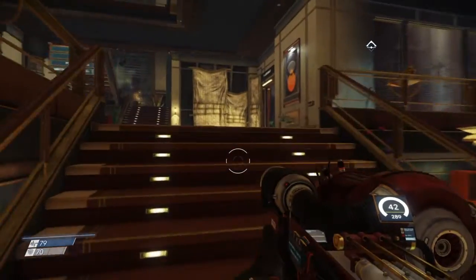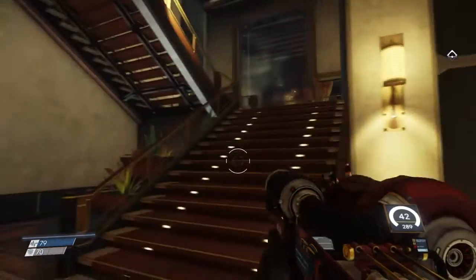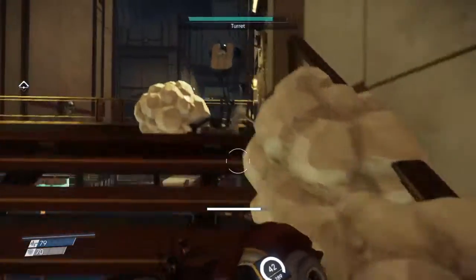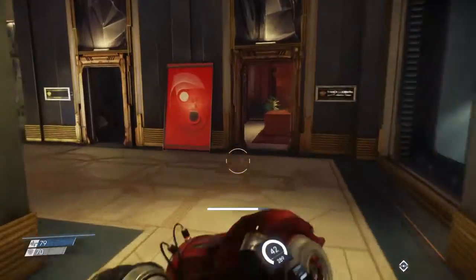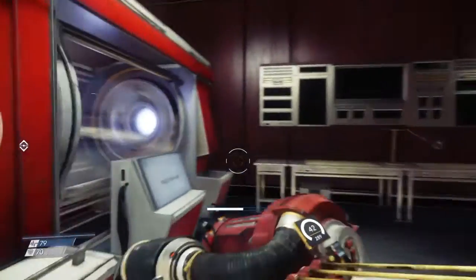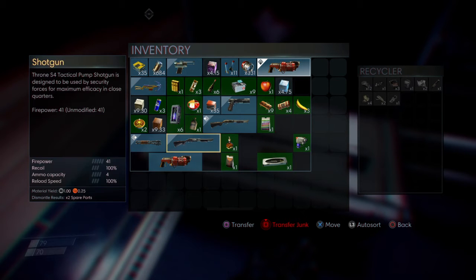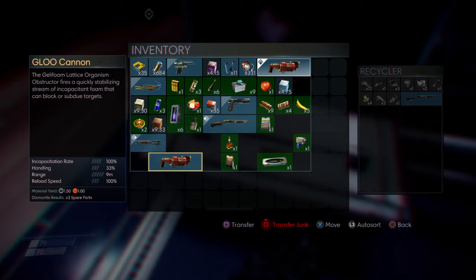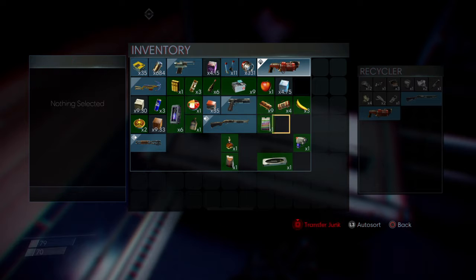Let's head upstairs and use the recycler. Scanning target — no alien material detected. Now let's get rid of the extra shotgun — making sure it's not our good one. Transferring that. We also have two glue cannons — getting rid of the one we haven't upgraded. There's our Margrave shotgun. There's our upgraded glue cannon. That'll free up a little bit of space.